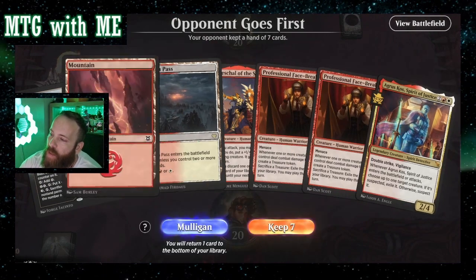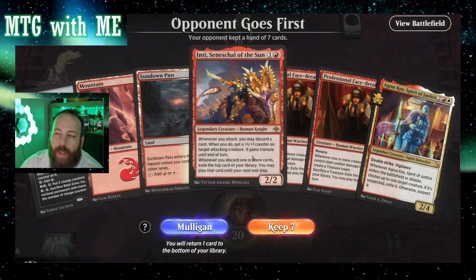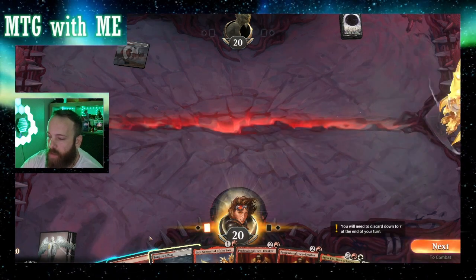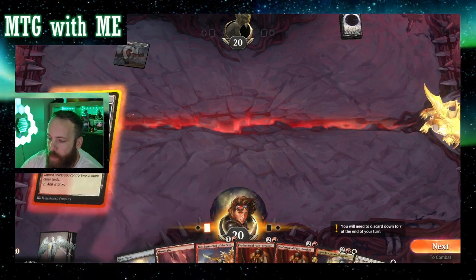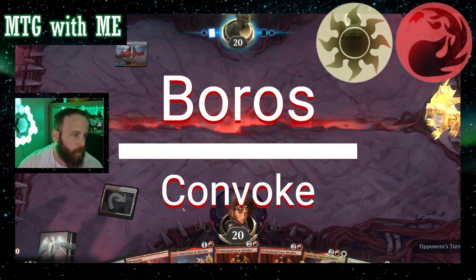This is interesting — turn two, turn three. I haven't kept an opening hand that looks like this, so let's try it and see how it does. Turn two, if I draw Illuminator I want to be able to play it, so I'm going to play that tap land. I know it seems weird, but I'm going to do that anyway.